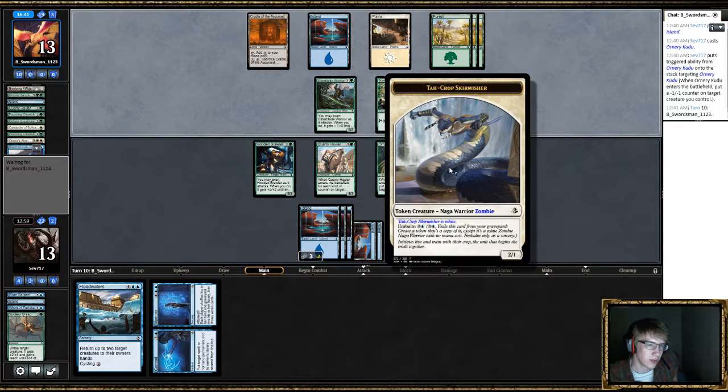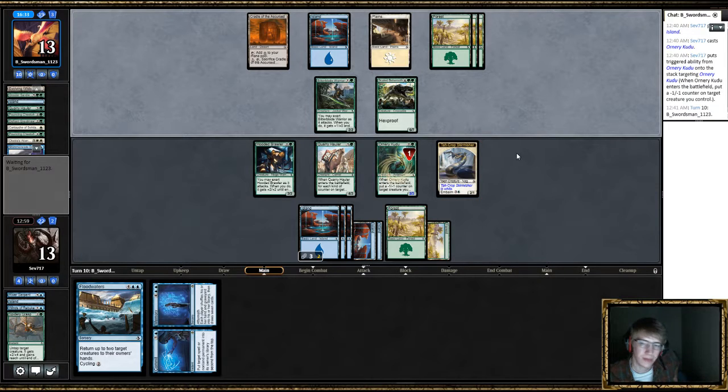It doesn't show the embalmed token versions — that's messed up. You gotta see the mummy nuggets. The mummies are cool.